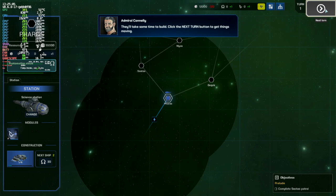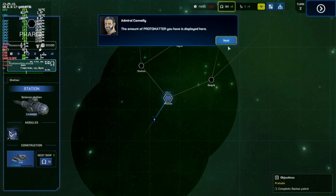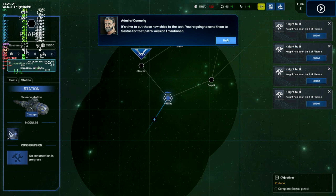Now select — it'll take some time to build. Click the next turn button to get things moving. These ships will take a lot longer to build, but to save you time I've sent you some protomatter. You can use protomatter to speed up ship building; the amount you have is displayed here. Select the use protomatter button to instantly build the next ship in your queue.